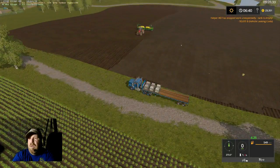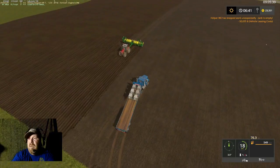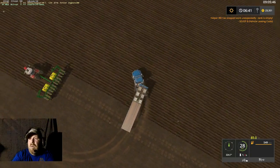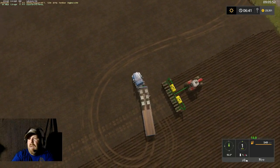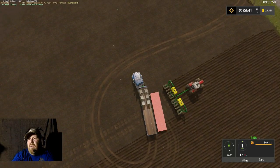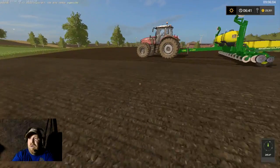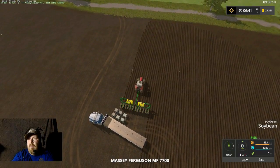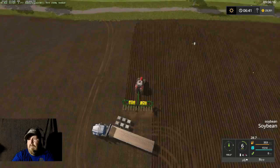Planter is still going — uh oh, tank is empty. Alright, seeds are on this side so I'm going to go around to this side. Work position — I'm getting it down packed folks. Let's go fill this thing up and then we're going to check our sugar beet machine.